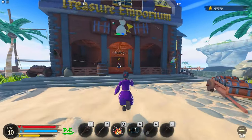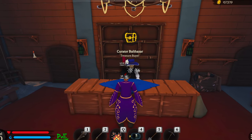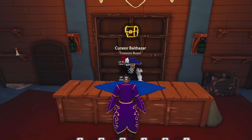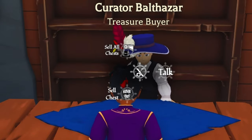Second is going to be the Treasure Emporium. This is where you sell any chest that you do not want to open. If you click E, you can sell the chest right here. If you come back from a mission with the crew or even solo and you got, let's say, 10 chests on your ship, you can select this button right here — sell all chests — so you don't have to go back and forth each time.